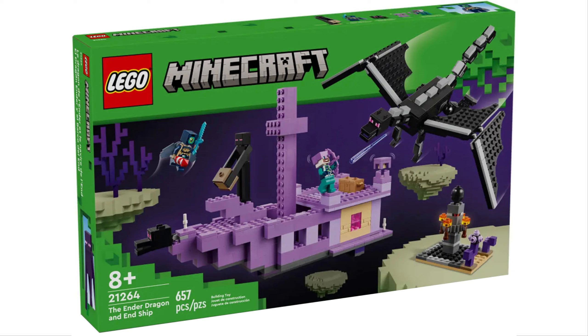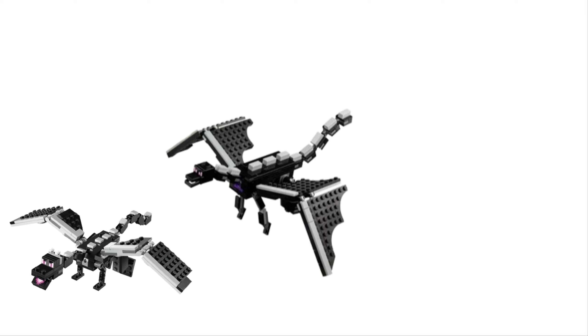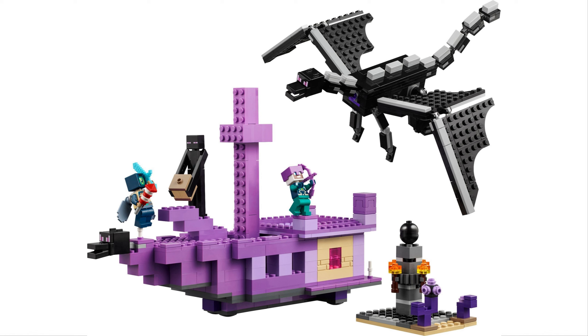Moving on to the final and most exciting set: set 21264, the End Dragon and End Ship. End sets are always great — I've reviewed every one and they usually perform well. We get a new Ender Dragon build that looks like a mix of the $20 exclusive skin version and the original. It's a little smaller than the original but bigger and more detailed than the $20 ones. One thing I noticed is the horns look a little short from this angle, but that may change when we see it in hand. It appears to be a molded head. There's also another dragon visible at the front of the End Ship, plus an End Portal built with flat pieces.